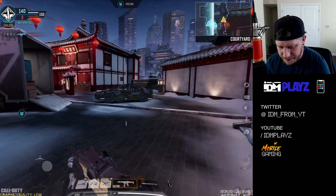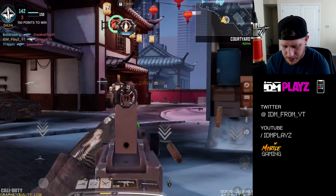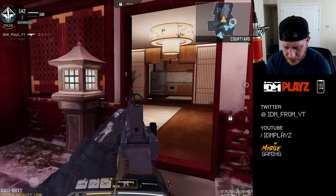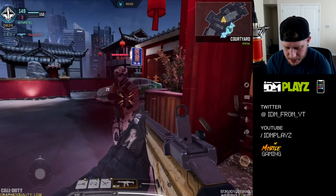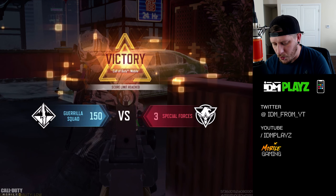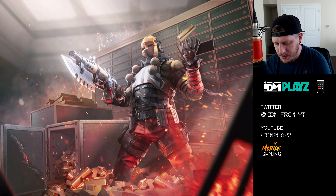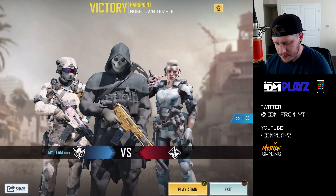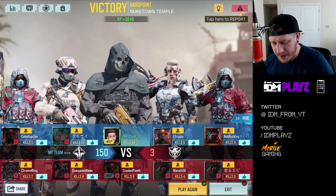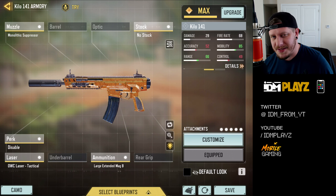I'm slipping a little bit, falling off. Do I even need to get on the point? Later gamer — where are your buddies? Here they are, look at this! Oh my goodness gracious, did you guys see that? 150 to 3 — they stood no chance, they were absolutely atrocious. No nuke that game, but that's all right — sometimes you get them, sometimes you don't. We went 54 and 6, a little under a 10.0 KD. Anyway, hopefully you guys enjoyed the gameplay — that is the Kilo 141, the best gun in the game. This has been IDM, catch you guys in the next one, later!